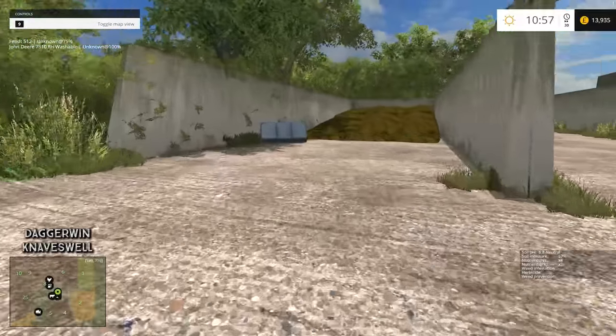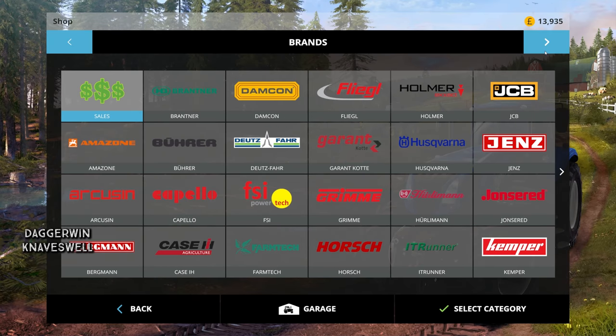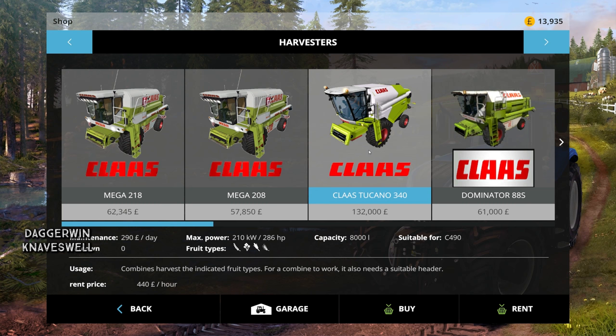We're actually not doing too badly for money. I haven't even looked to see how much the new combine is, but let's just take a quick look. Harvesters - it is a Tucano, and it is £132,000. So yeah, we do need to get some money together to buy this. We're going to buy it, not rent it, because it's not cheating, and I think for this farm it is a very good combine to have.